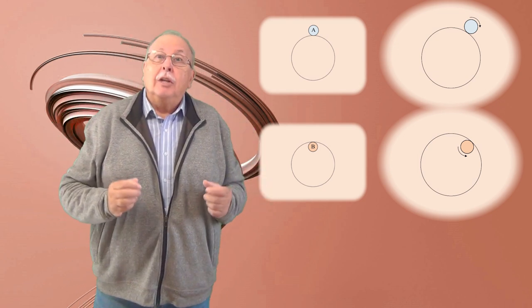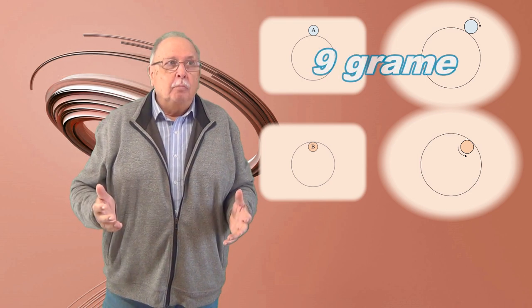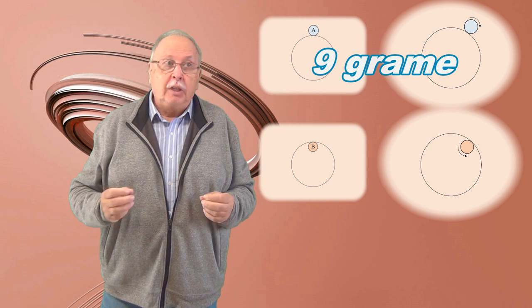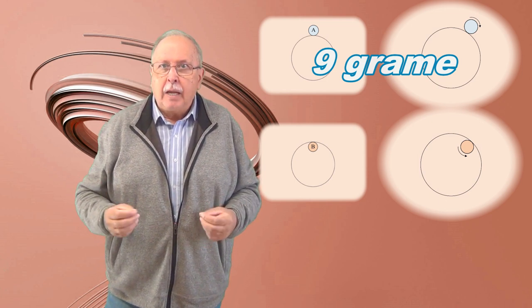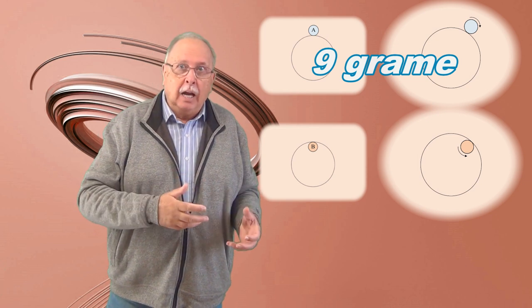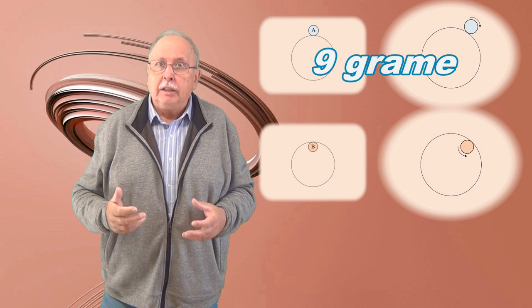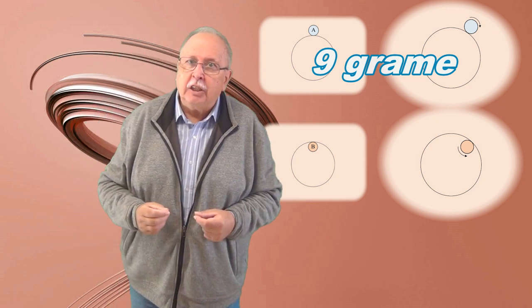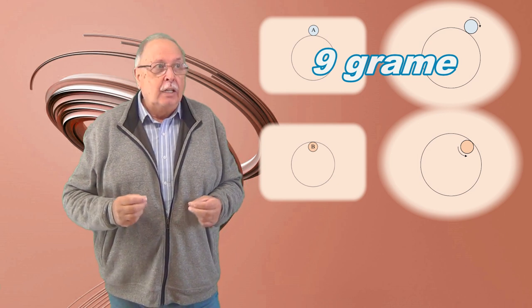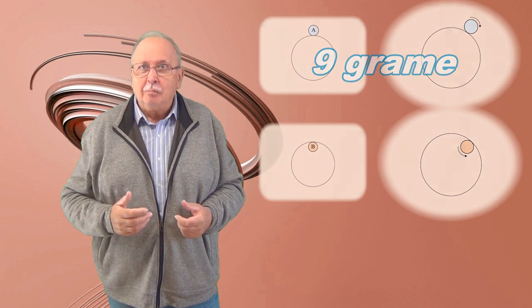Știm că moneda A are 9 grame. Și acum, pentru cei care doresc doar întrebări de logică și nu-i interesează calculele, întrebarea este: moneda B este mai grea, mai ușoară, sau are aceeași masă cu moneda A? Pentru cei care sunt dispuși să facă și câteva calcule simple, întrebarea este câte grame are moneda B? Succes! La revedere!